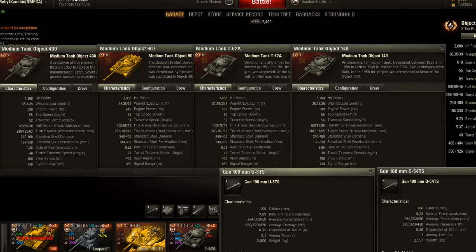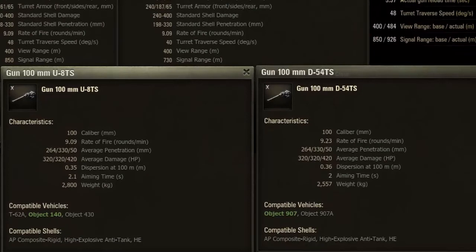The rate of fire is pretty similar, turret speed similar, view range similar — exactly the same actually. The guns are pretty much the same, except the gun on the 907 does have 0.36 accuracy compared to 0.35. But it's not a big difference and it does aim faster.